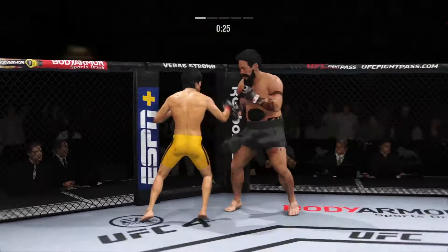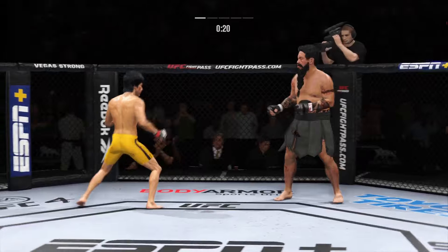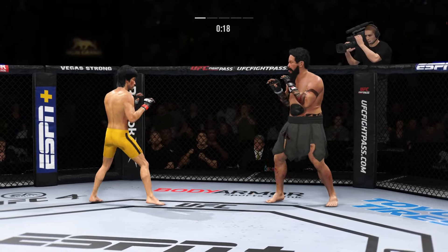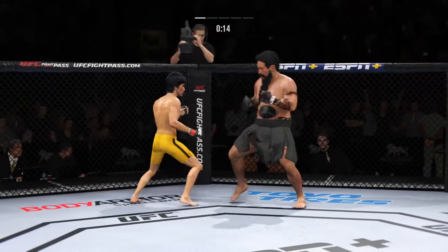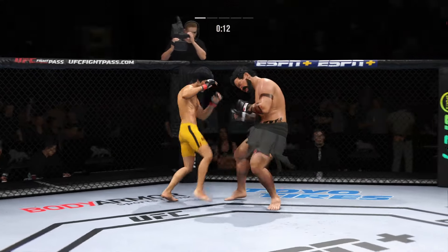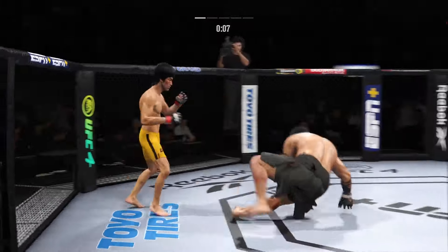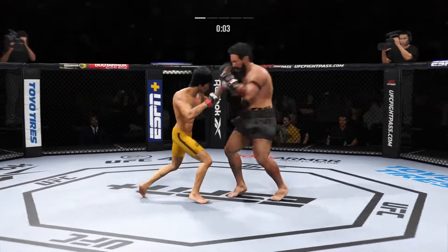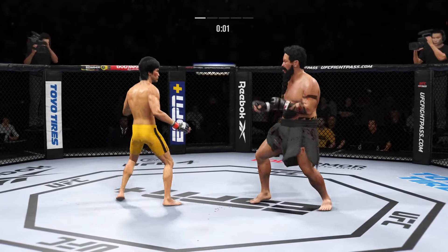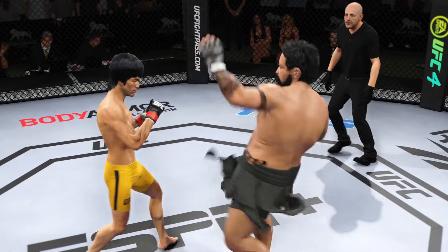Lee gets stung by that leg kick. More than one — punch and the punches. Trying to hammer that lead leg. 15 seconds to go. Able to land there with the straight left. Kick to the body by Lee. A lot of high-level highlights from that last round.